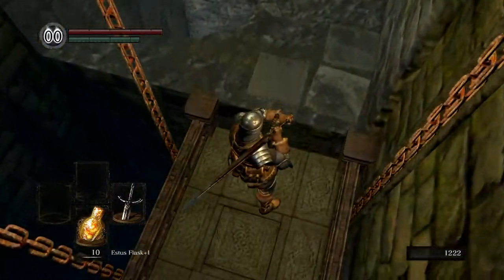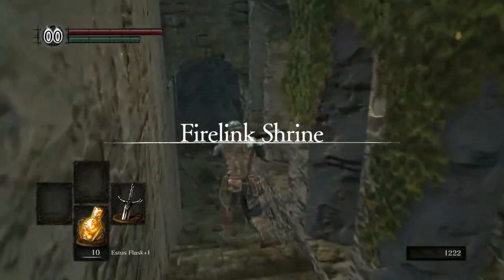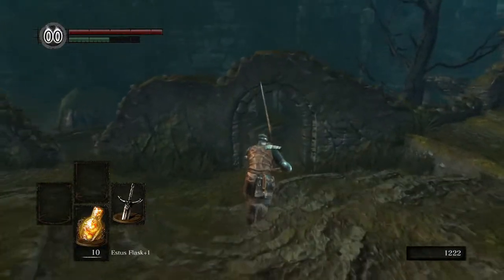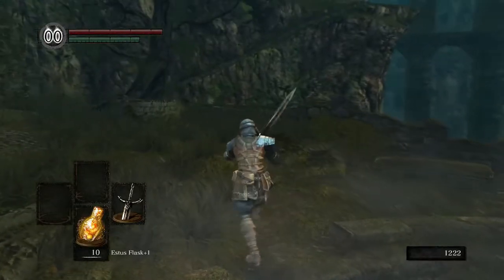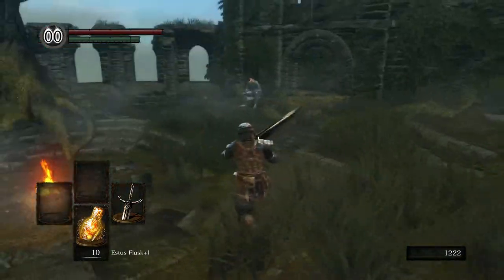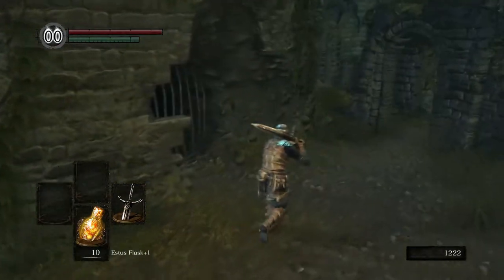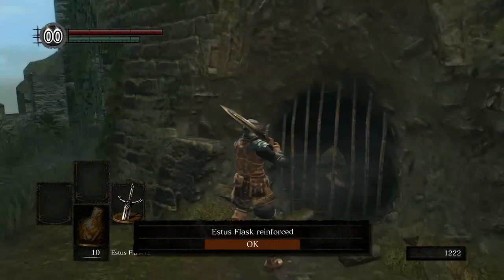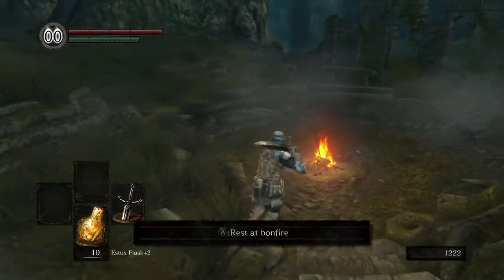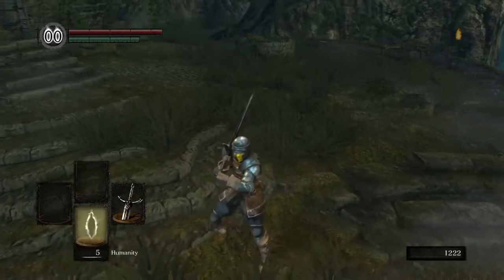This might start to look a little familiar — because we are back at Firelink Shrine. We just did a whole big loop and ended up back here, which is really cool. It showcases how the world is designed — rather than just proceeding forward and forward like a lot of video games, it's designed like an actual world. We went up, worked our way around, got to the Parish, and just took the elevator back. We'll use that Firekeeper Soul here to reinforce the Estus Flask to plus two for a little more healing.